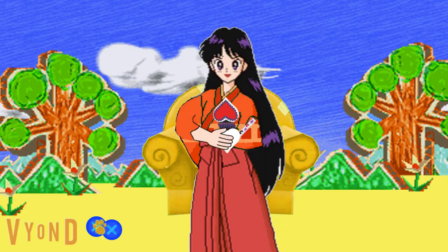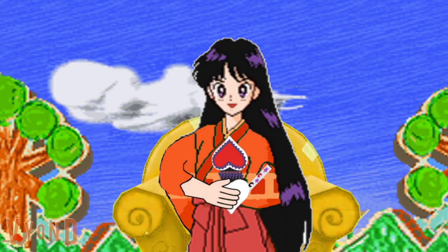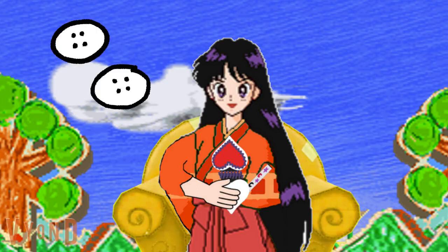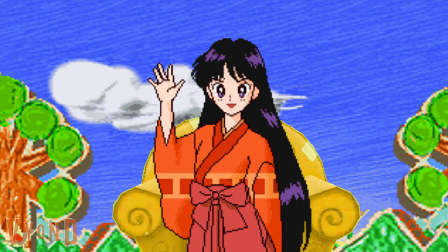Okay, buttons. For buttons, we'll draw two circles with four small little dots on the inside. There — buttons. So, what could the surprise be with buttons? Probably. But let's find two more clues to figure this out. Come on, our journey begins now.